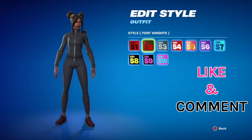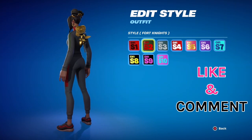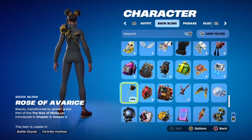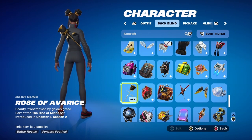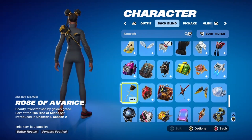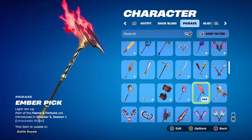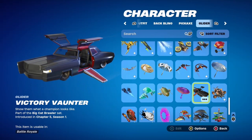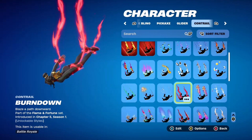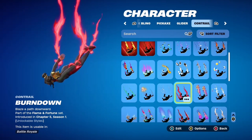My final combo is for chapter one season two, which is basically a black, red, and a little bit of green tracksuit. I didn't want to go traditionally black and red, so I went with the Rose of Avarice back bling, introduced chapter two season five, to focus on black and gold instead. For the pickaxe, I went with a black and gold pickaxe with red fire, introduced chapter five season one. For the glider I chose the Victory Vaunter, also introduced chapter five season one, and for the contrail the standard Burndown, a nice red, also from chapter five season one. Together it really looks amazing.